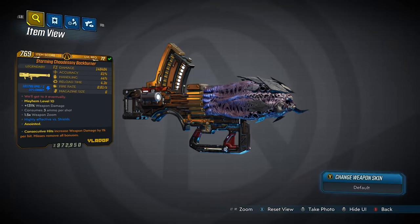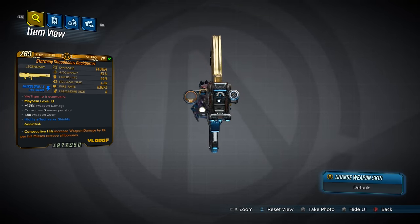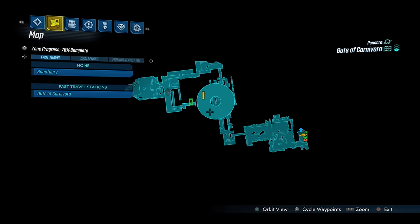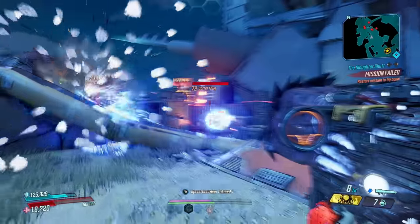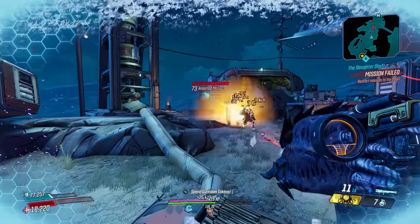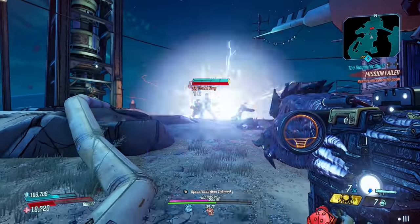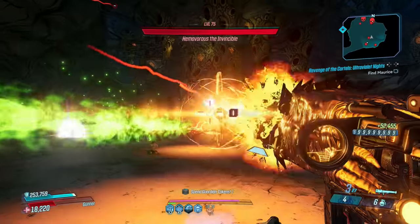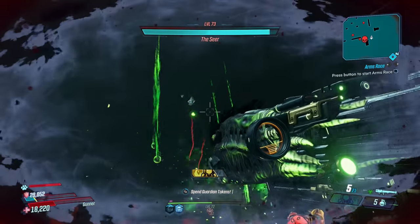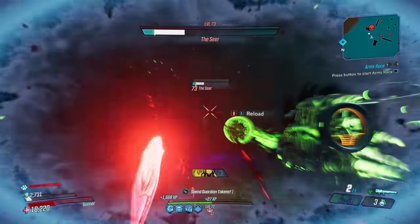Moving on now to the Back Burner — a devastating launcher that can come in every single element and will drop the quickest from the Agonizer 9000, who you fight at the end of the Guts of Carnivora, but only if you're on Mayhem 6 or above. The Back Burner consumes three ammo per shot and fires glowing orbs that obliterate the field. Encased in each round are deadly mini grenades that rain down on impact causing the majority of its damage. It's incredibly powerful with a high fire rate, and with skills such as Redistribution and Means of Destruction, its ammo count means nothing at all.